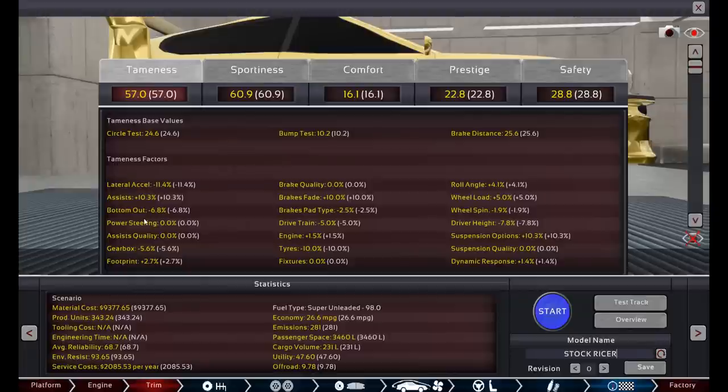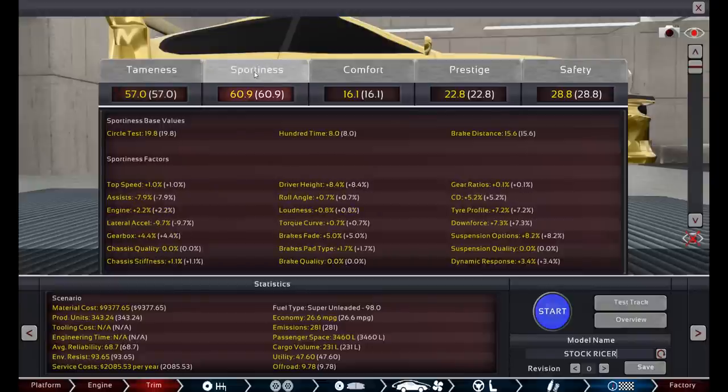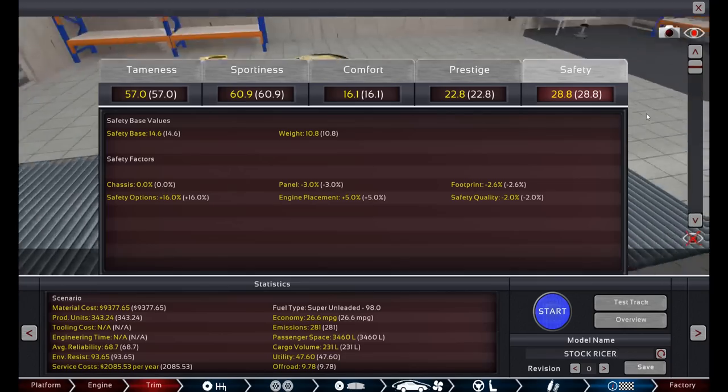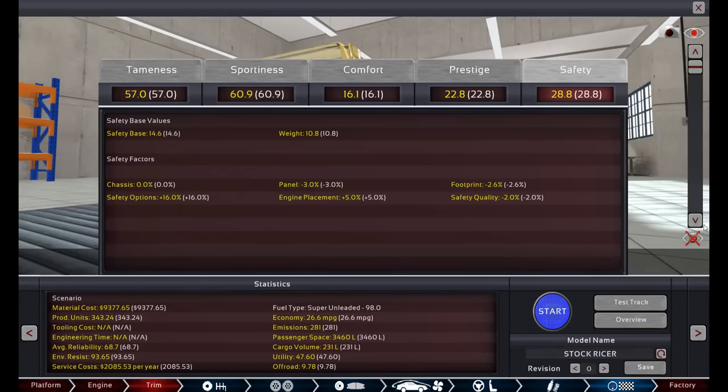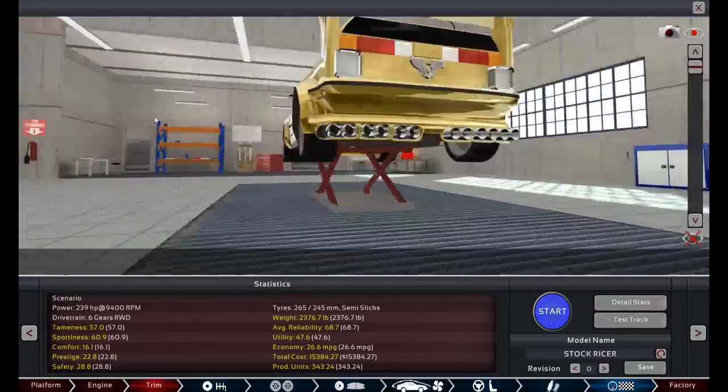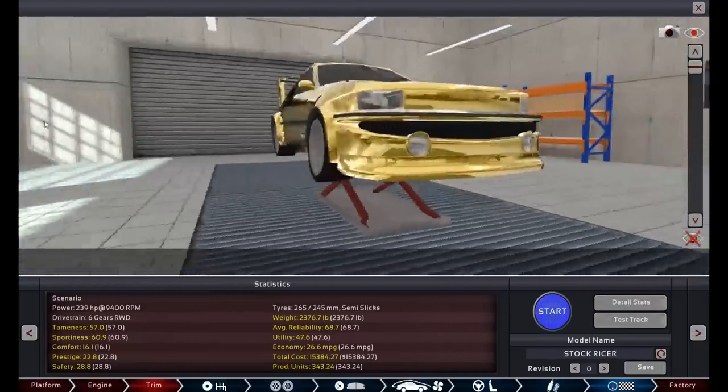Looking at the detailed stats: we're losing 6.8% on the tameness factor because we're bottoming out. Don't care — got to live that low life. The driver height is also penalized but we want it as low as possible. Sportiness comes in at 60.9 — not bad. I mean it could be a lot better, but look at the way it looks. You ever see a car with a 60 sportiness rating that looks like that? An old super ricer that's actually fast? That car is just screaming 'kill me' like all my other cars I've ever made.